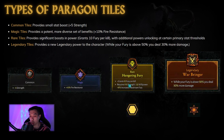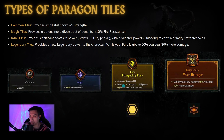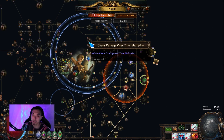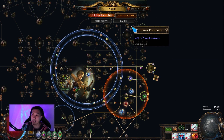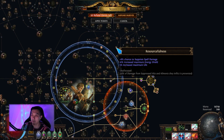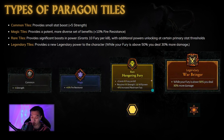You can also see that rare tiles have requirements. For example, this one requires 175 strength and 125 willpower, and gives you plus 8% increased maximum fury if you meet those requirements. So the magic nodes are kind of like travel nodes with chaos resistance, and the rare tiles are like notables that give you a lot of stuff — like 5% life or 12% damage — but with conditional requirements in Diablo.